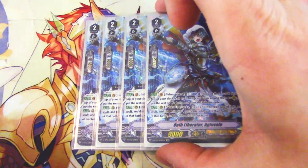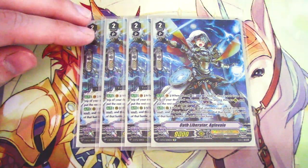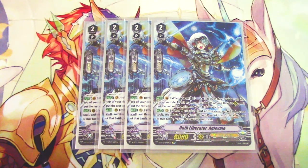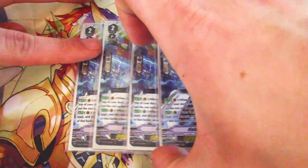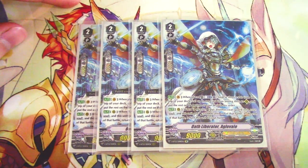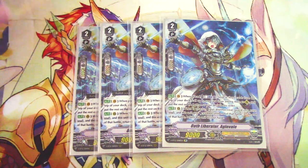Moving to grade twos — four copies of Oath Liberator Aglovale. Vanguard circle skill: when ridden, Counter Blast one, look at top three cards, call one, put the rest to the bottom. Rearguard skill: when it attacks, choose one of your rearguards, move it to soul, it gets 10k. Running four because it's a great ride target, and its ability to bounce units for extra power and refill your hand is really valuable — especially against control decks like Chaos Breaker that remove your front row.